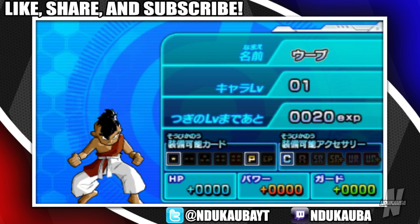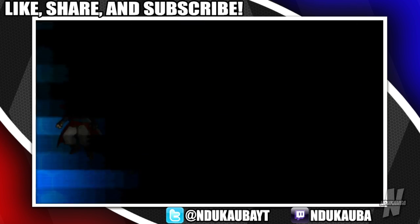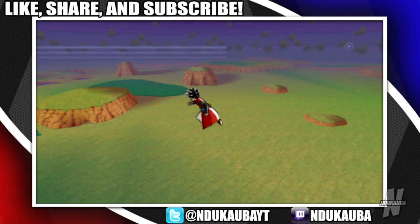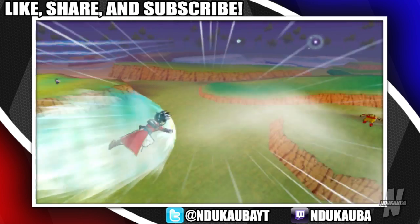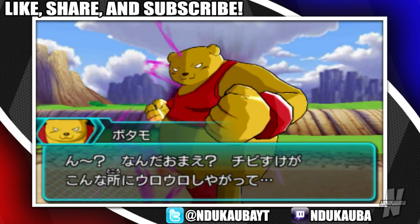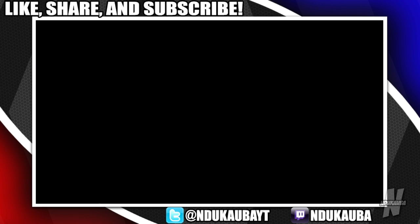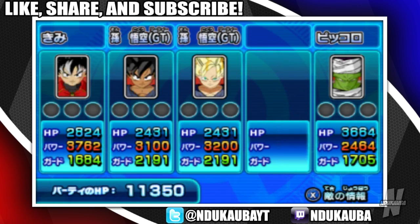Yes, I can. Alright, we got Oob — now my team is looking a bit more stable. We're looking kind of balanced right now. Wait — is that Botamo? He's been corrupted by the darkness! Well, okay, he's not really my boy. Botamo, I got you — I will save you. I will not let the darkness consume you.